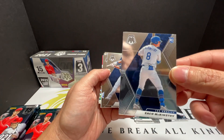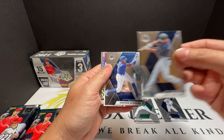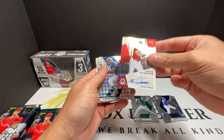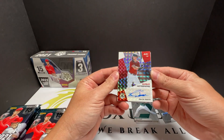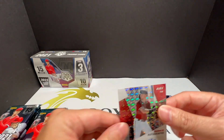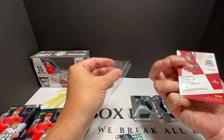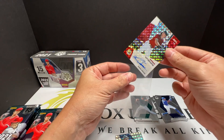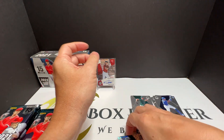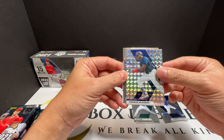Zack against rookie, Alex Kirloff rookie, and who's this — oh wow, rookie All-Draft Pavin Smith, Arizona. All right, so this is our first hit right here, very nice. Our first hit auto — got Yordan Alvarez, that's cool.